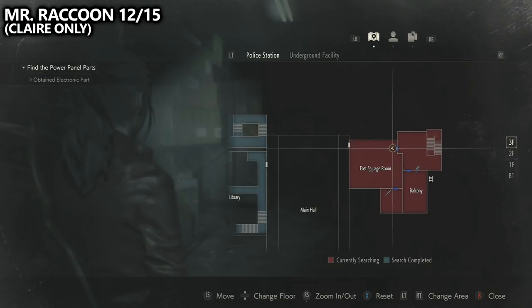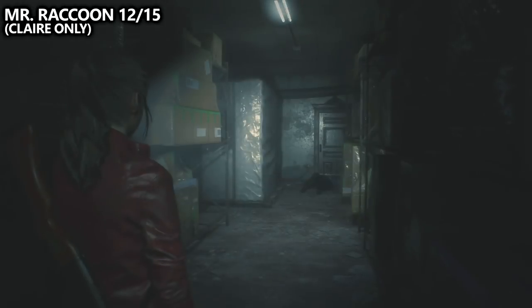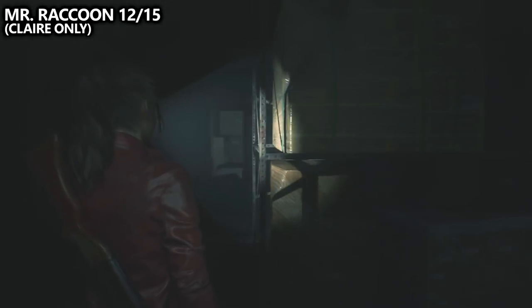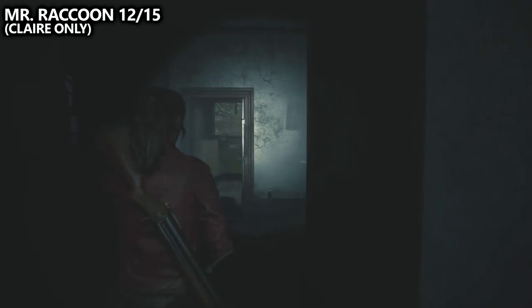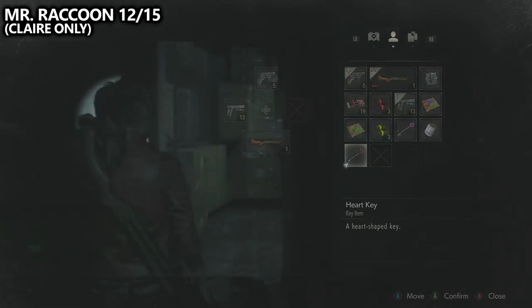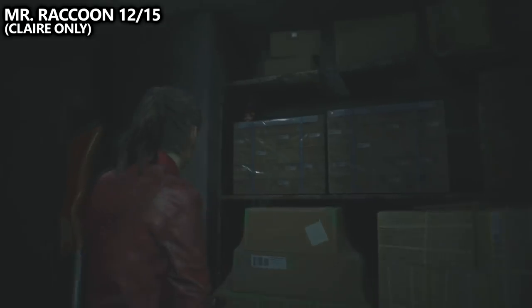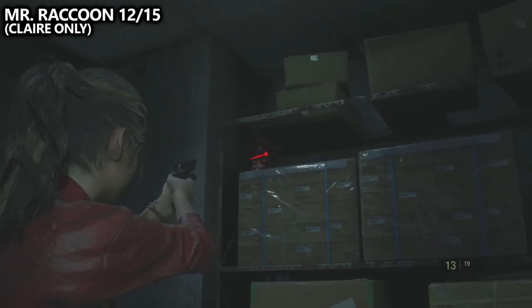We'll then work our way up the stairs towards the east storage room. Inside the east storage room, you can find the large gear, which we'll need to gain access to the clock tower. There's also a heart key room here, which only Claire can access because she's the only one with that key. Once you go inside, look up and to the left and you should be able to find Mr. Raccoon number 12.